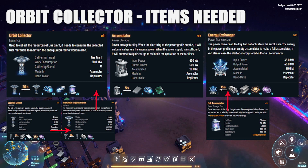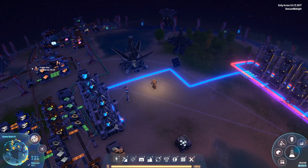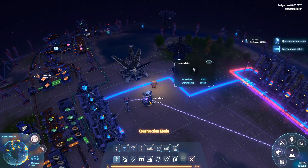You're also going to need to build accumulators — you're going to need to build 20 of them. You have to have a charged accumulator to build the Orbital Collector. There are one of two ways you can charge the accumulator. The first way is just placing them down into your power network, and what will happen is they'll start charging over time.